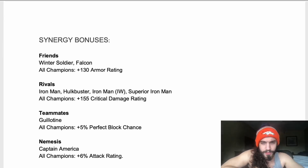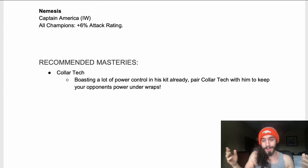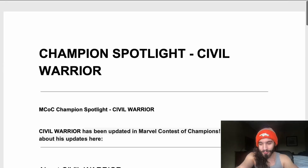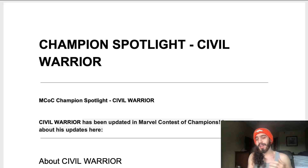Synergies: Winter Soldier and Falcon — friends/rivals — give critical damage rating and perfect block chance. Captain America gives attack rating. Nemesis, etc. — basic synergy stuff, nothing crazy. Collar Tech is a recommended mastery, which is cool. If you run Collar Tech five-out-of-five — like Pete does, being the Ghost guy — you give the opponent even less power while hitting with tech champions. Civil Warrior is going to keep the fight even more under his control with that.